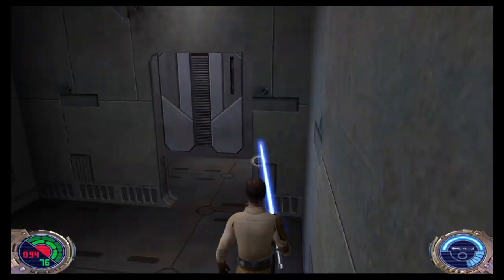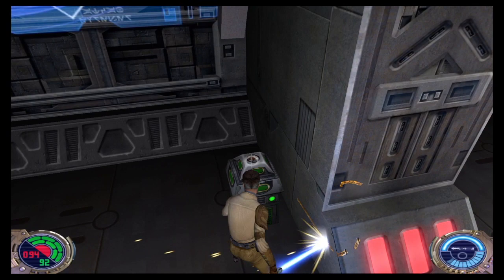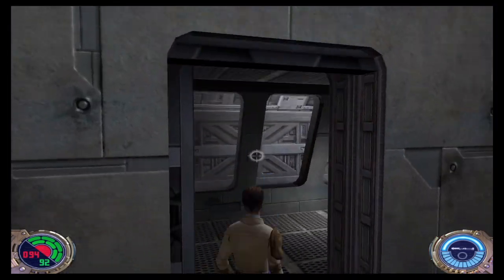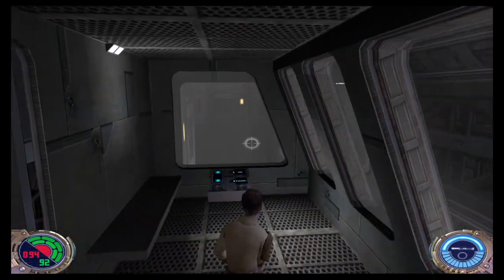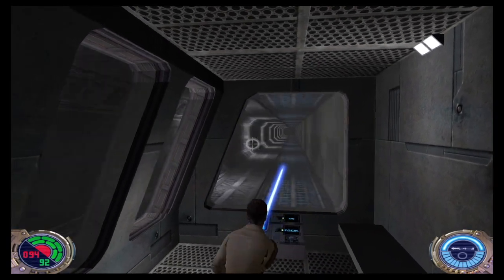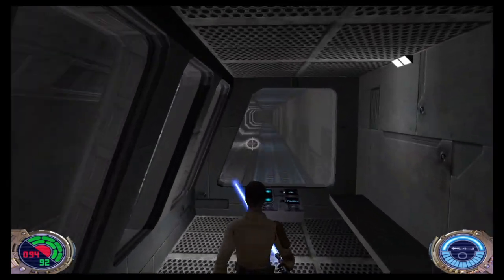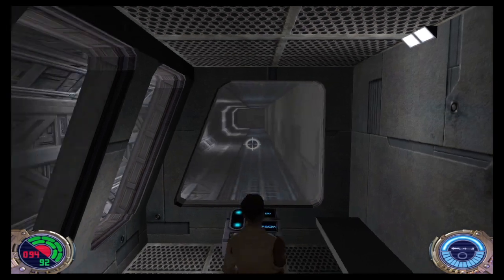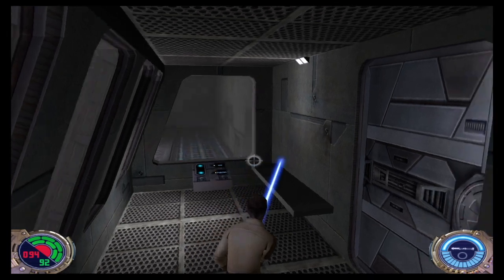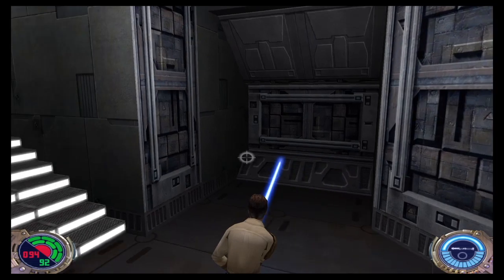I am definitely a believer in all things Force Lightning at this point. No escape! This is a tram — this way? Yeah! This is pretty neat! The door even has the Imperial symbol on it — it's just good branding.